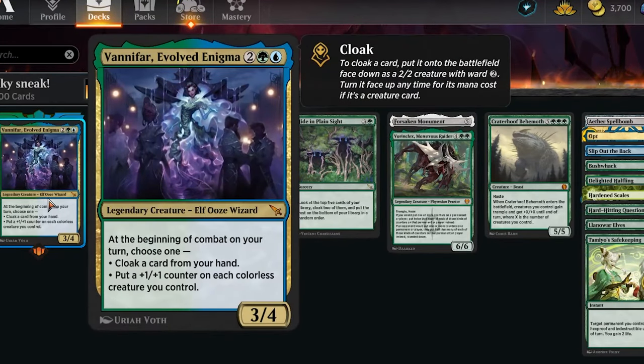We are rocking Vanifar, Evolved Enigma, their force CMC, and they do some really cool stuff here. At the beginning of combat on your turn, choose one: you can cloak a card from your hand or put plus one counter on each colorless creature you control. This can actually lead to a couple of different ways where you're trying to win. Either you can try to put a bunch of your cloaked creatures down and get them big with like doubling up on counters through Harden Scales or Boren Collects Ceaseless Hunger. Or you can do something that's even more fun, which is blink the cloak cards.